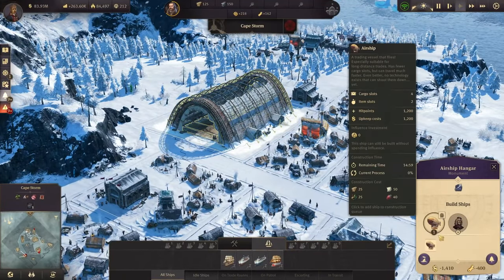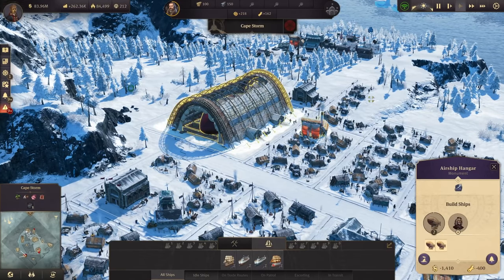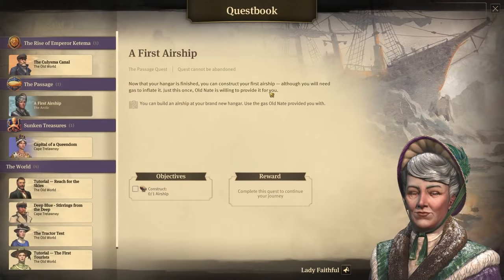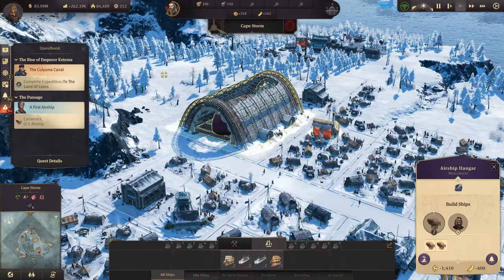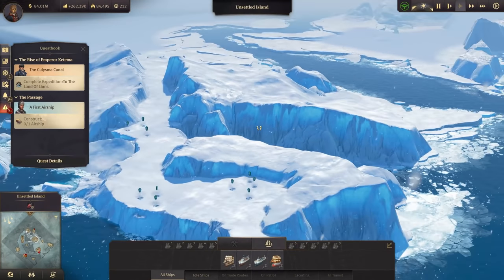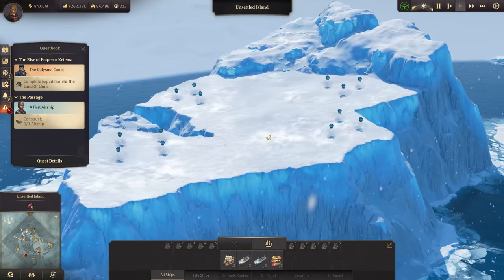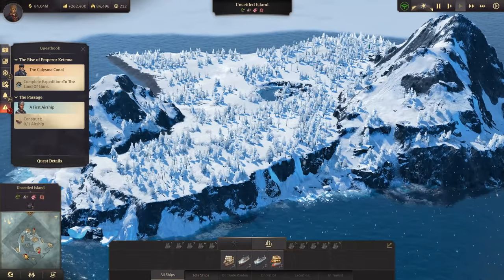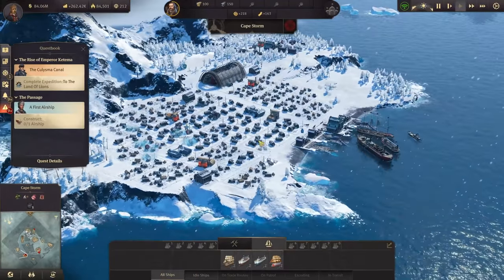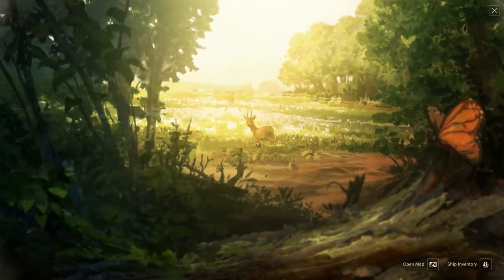We can now build the first airship and a second one on top of that. It's also part of the main quest we have for the arctic, so it's basically required. Once we finish those airships we can finally use the plateaus here in the arctic for gas exploitation. Arctic development wise we are almost complete, so I can focus more on the Land of Lions expedition.